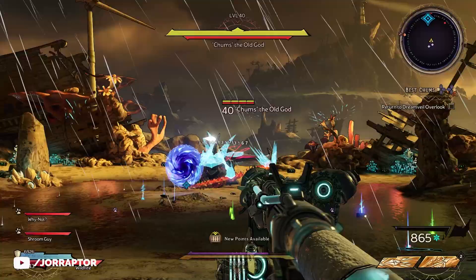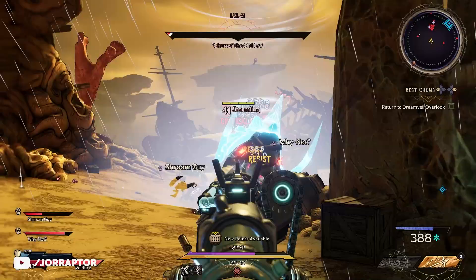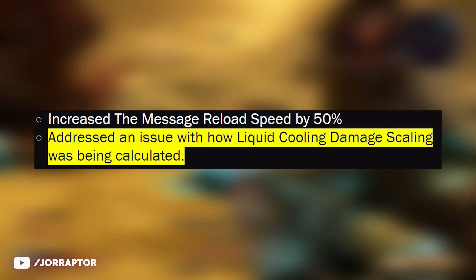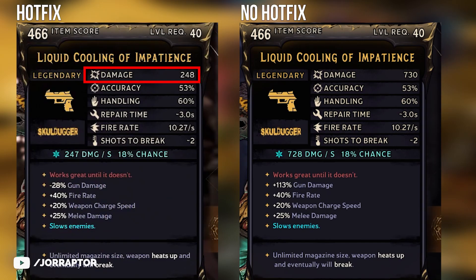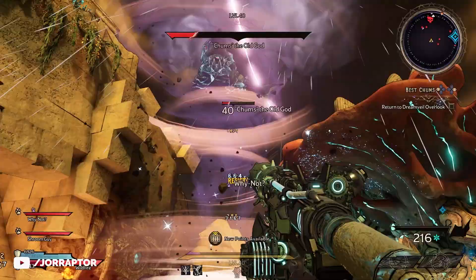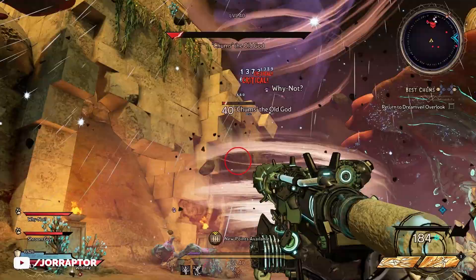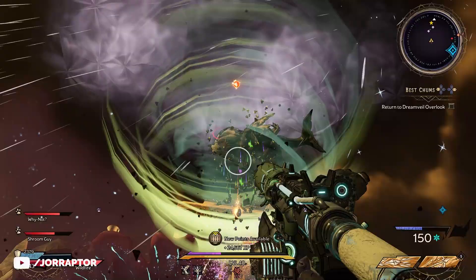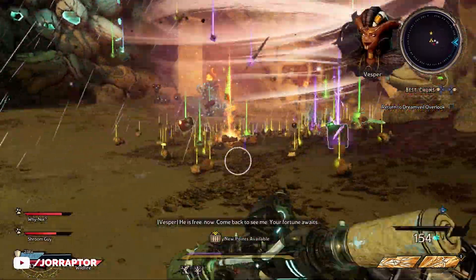So you only need to make it through the dungeon once, and after that you can just farm the boss as many times as you want. You may have already noticed that my weapon of choice during this boss fight is the Liquid Cooling, a weapon that was significantly nerfed in a previous hotfix. But since we're not playing with a hotfix, the damage numbers are back to what they were before, which means the Liquid Cooling is back to dealing insane damage again. I think it goes without saying that none of this was supposed to happen, so I recommend that if you want to make use of the tactics in this video, do it sooner rather than later, as I have a feeling that an upcoming hotfix or update will take care of this.